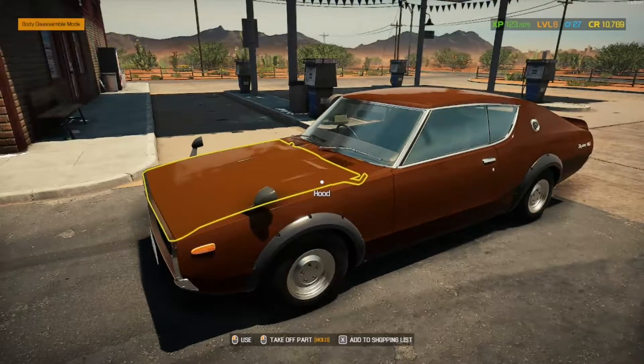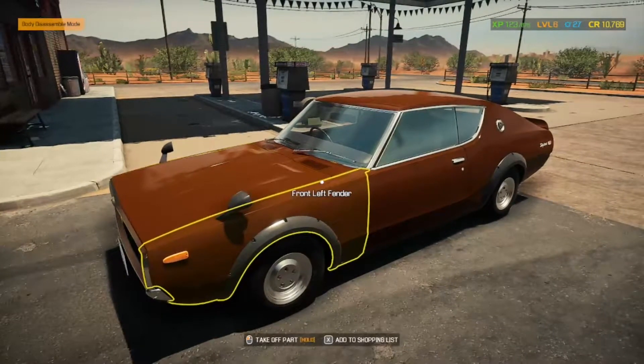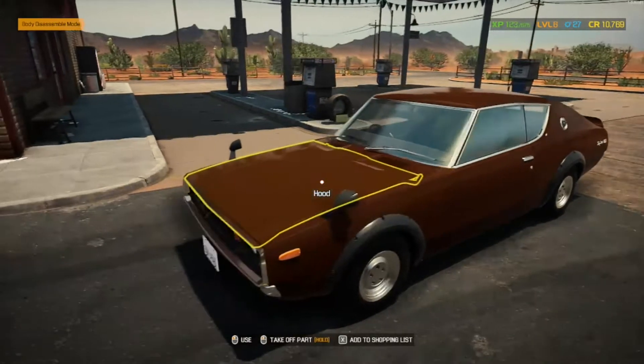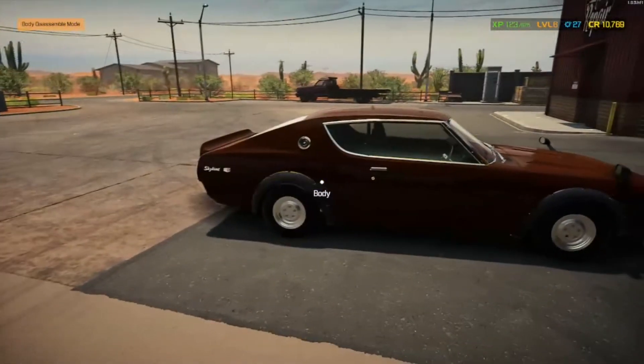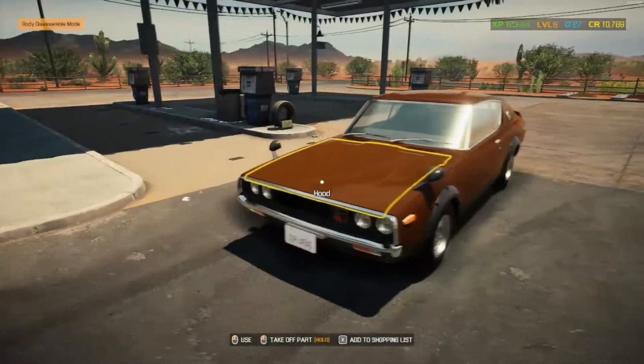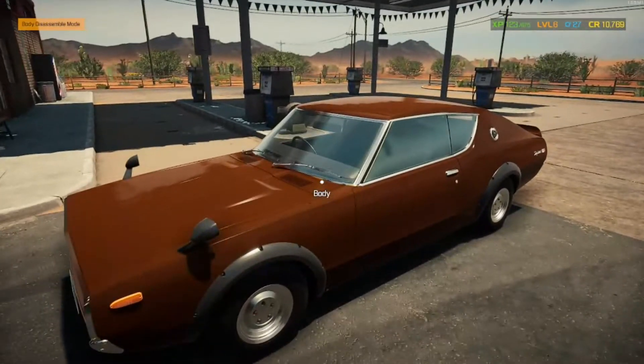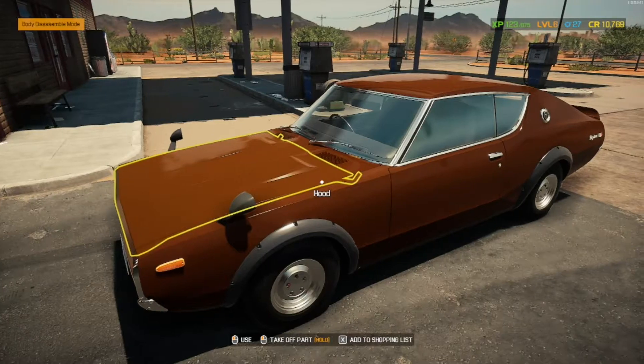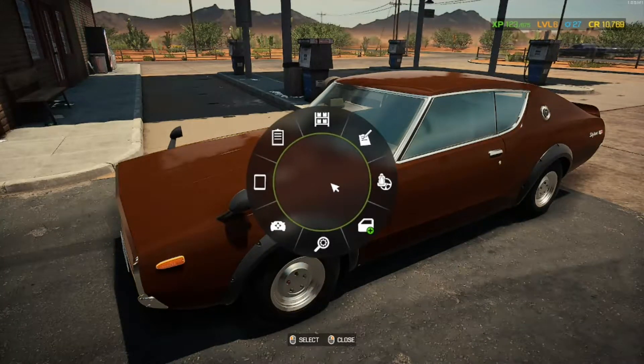One of the first cars has been put in the workshop — I think it's beautiful, absolutely stunning. It's a 1973 Nissan Skyline, sometimes called the Kenmeri Skyline — the KPGC110 model. It was the second model of the GTR Skylines. This has been done by Gawley and is available on the Steam Workshop — I will put a link in the video description.